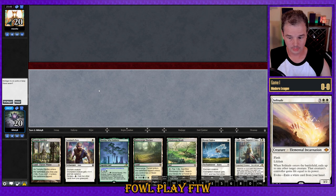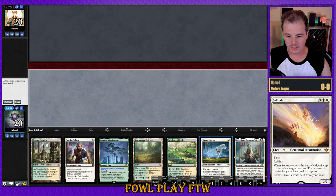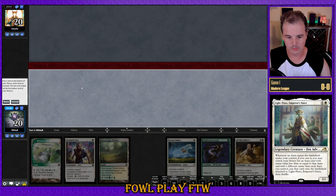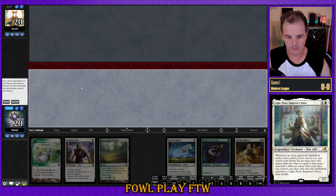Alright, here we are for match number one versus Macho. We won the die roll and are on the play. There's potential to keep this hand — we've got Light Paws with Dryad Arbor backup. Given we don't have a Hexproof creature though, it's a pretty safe mulligan to six. This hand looks a lot better; we'll go ahead and keep. The weakest card in hand is Light Paws so we'll throw that one back.